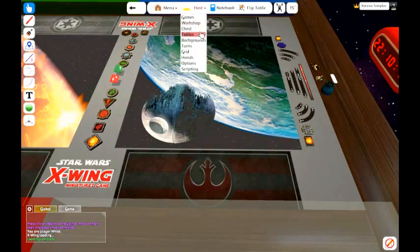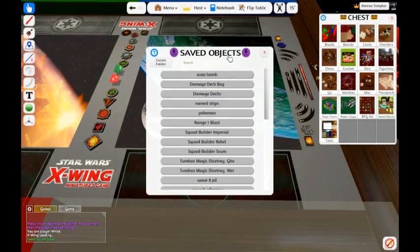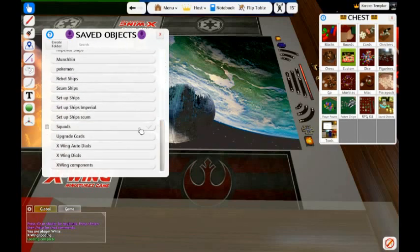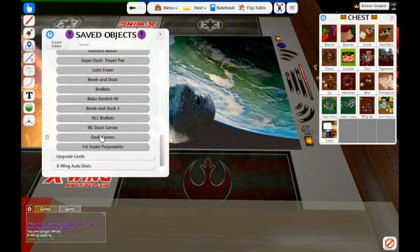First, let's start off by loading a list. I come here to my chest, to my saved objects. I am going to go down to my squad folder and load a Dash Kornhorn build.